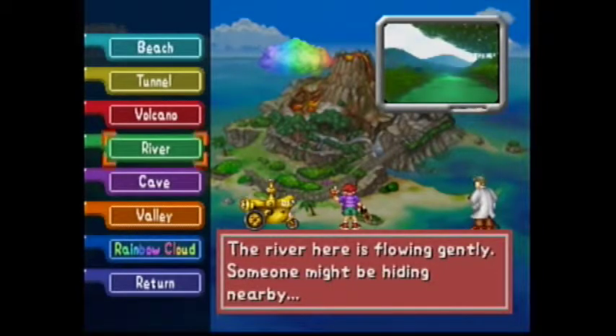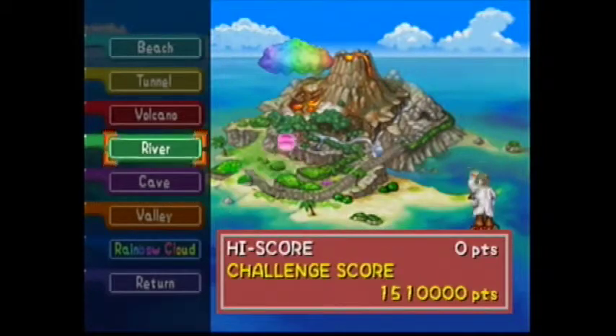You need all the signs in Pokemon Snap to go to the rainbow cloud which holds Mew. So this is very important if you want to beat the game.